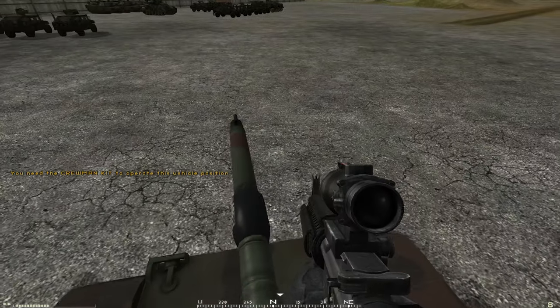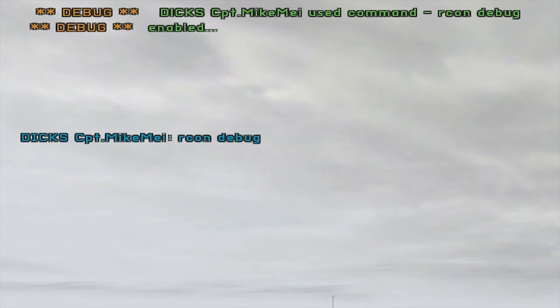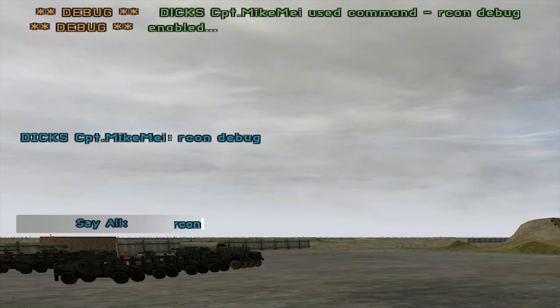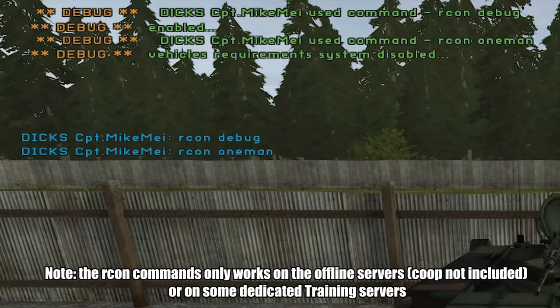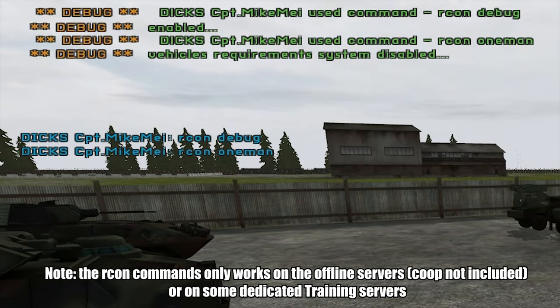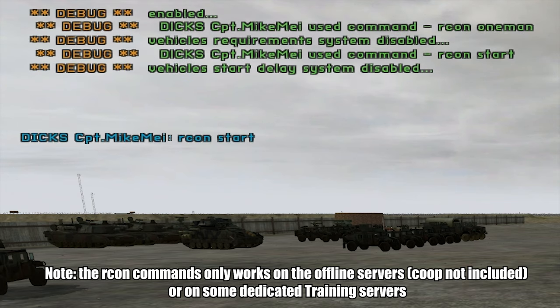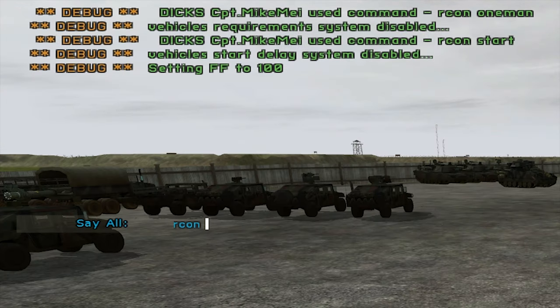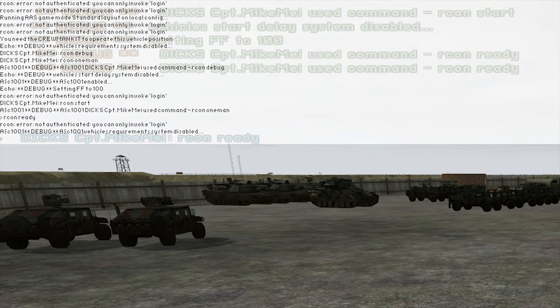So let's bypass that by using commands. First, you type in 'aircon debug' — debug mode has been activated. The next one is 'aircon one man', which means you can now use all the vehicles on your own without a second person. Then 'aircon start' disables all vehicle startup times. And last is 'aircon ready' — so when you die, you type that in chat and you'll spawn instantly. You can also type those commands in the console; it works the same way.